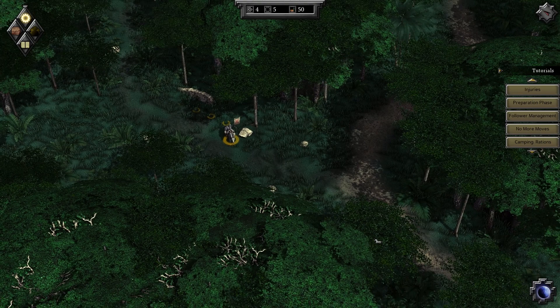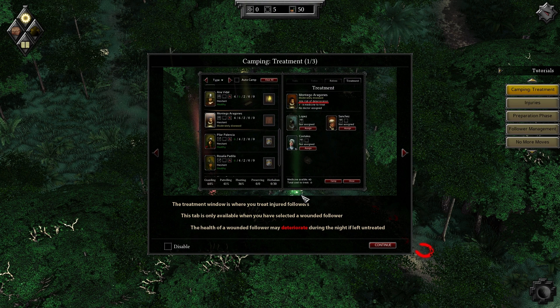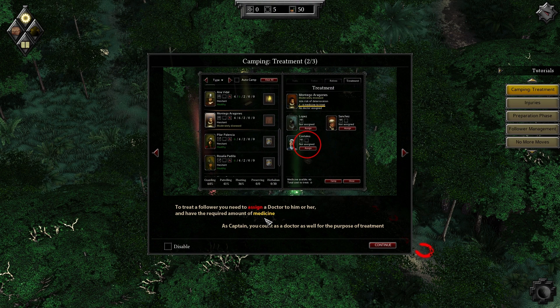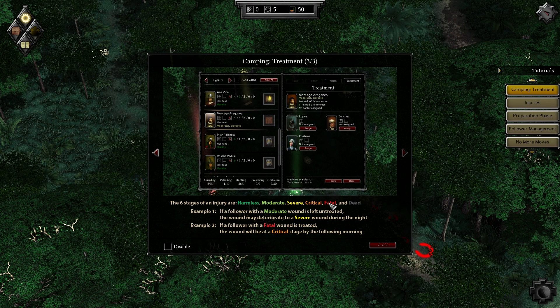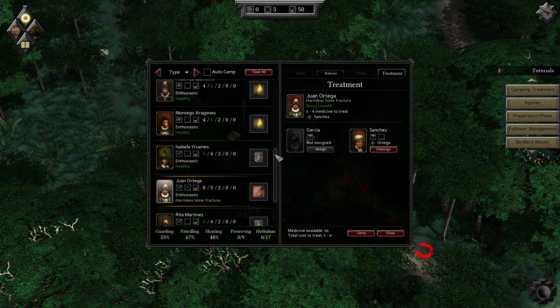Hopefully the wounded people will recover. I get a feeling that if they get wounded too many times they basically die. The treatment window is where you treat injured followers — this tab is only available when you have a wounded follower selected. The health of a wounded follower may deteriorate during the night if left untreated. To treat a follower you need to assign a doctor and have the required amount of medicine. As captain you count as doctor as well for treatment. Harmless, moderate, severe, critical, fatal, and dead — let's deal with this as soon as possible. Ortega, being treated.